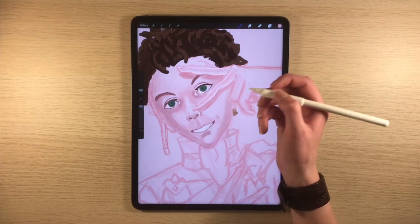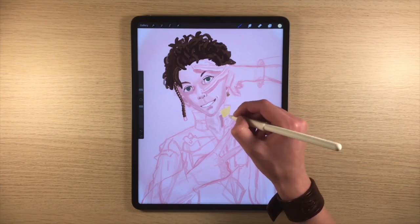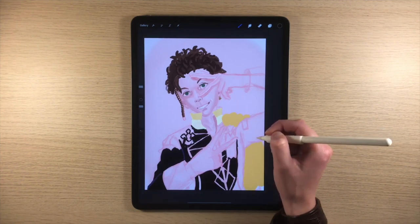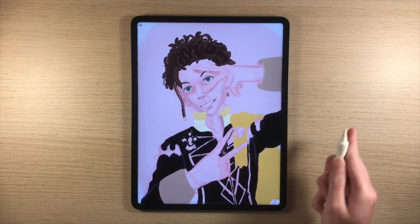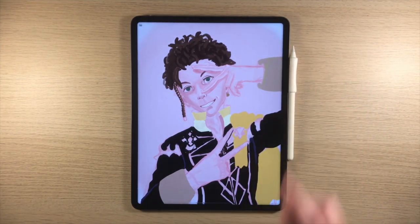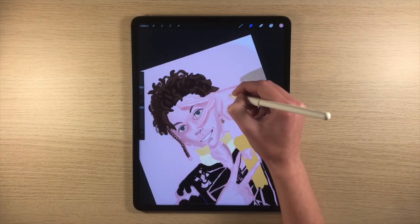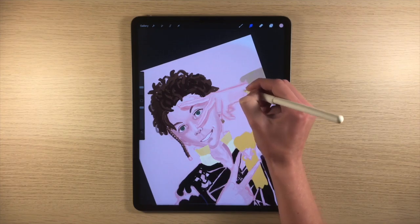Dimple, of course — we need a dimple for Claude. I don't think he has one, but it works. Now blocking in the colors for — I guess you'd call it a dress, I'm not sure — blocking in all the colors for Claude's outfit. Time for a lunch break. And I'm back. I forgot to put on my bracelet — the inconsistency is bothering me, but we'll live with it.